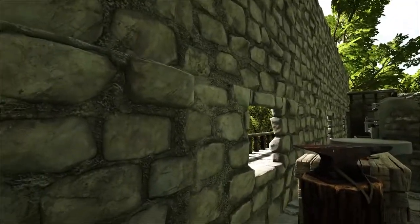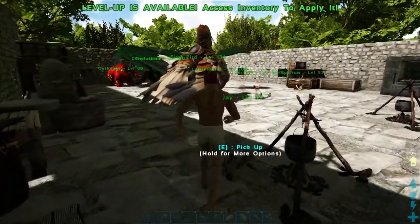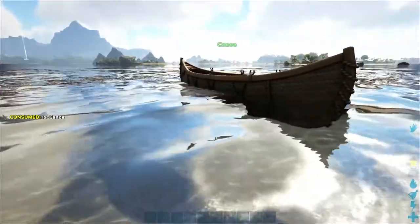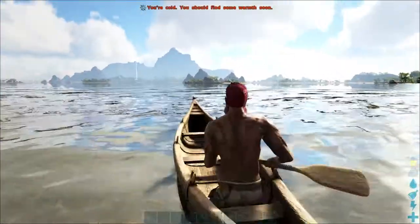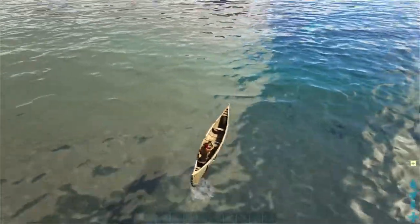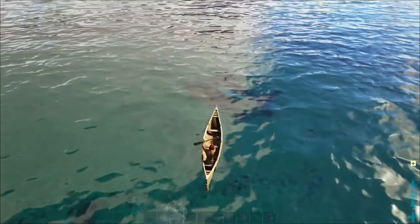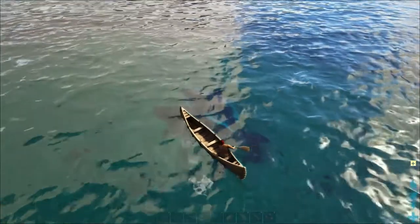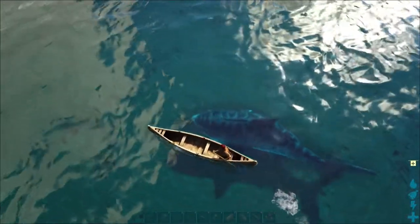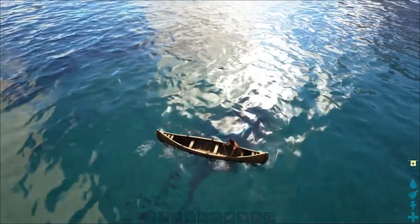We'll respawn at the base and build another canoe, then take it out to the ocean to see if megalodons aggro on it. We've got a new canoe — let's go see if some megalodons care about it. There was a megalodon out here, there he is. Let's see if he aggroes. Hello, Mr. Megalodon — do you care? Doesn't seem to care.